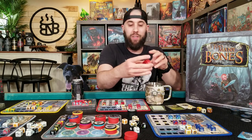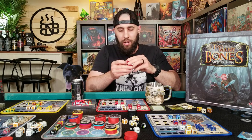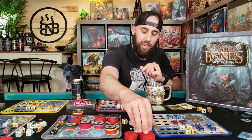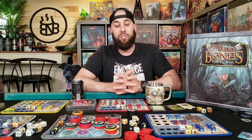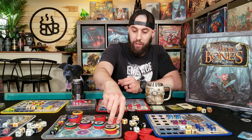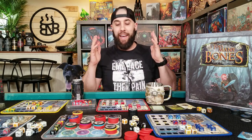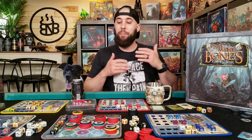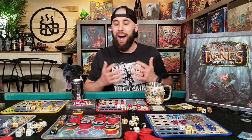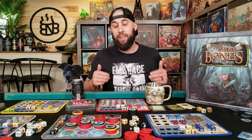The lightweight chips that come for the health are fine — I believe they are hollow and they're all standard red with the Chip Theory Games symbol on them. Some people have complained that they do slide around a little bit more when you're moving them, and they do more than the standard chips. But honestly, it's not bad at all. It might fall over once or twice, but I haven't really had an issue with it. For what they are, it definitely works.